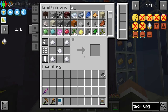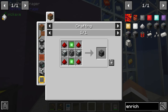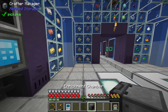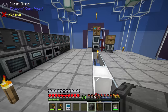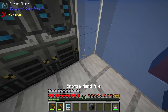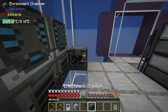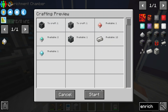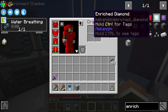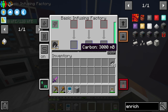We now have the steel casings, so we can make the enrichment chamber. Let's make two crushers and upgrade them into the enrichment chamber. I'm going to start a new wall of machines on the back wall here, since it's close to our existing XNet and Refined Storage cabling. I'll put one of the crafters on top of it — I want to teach our system how to make enriched carbon, enriched redstone, and enriched diamonds.